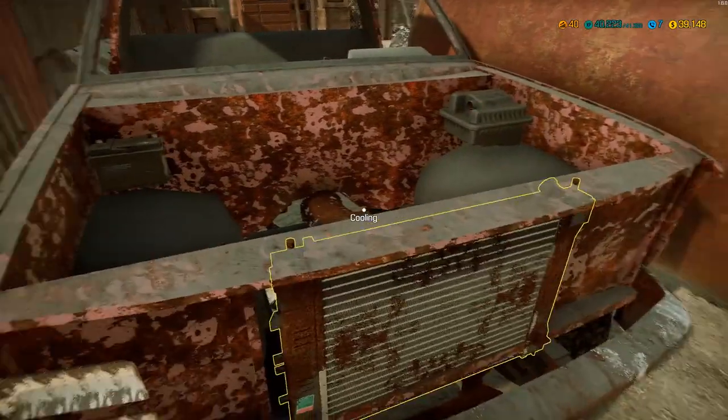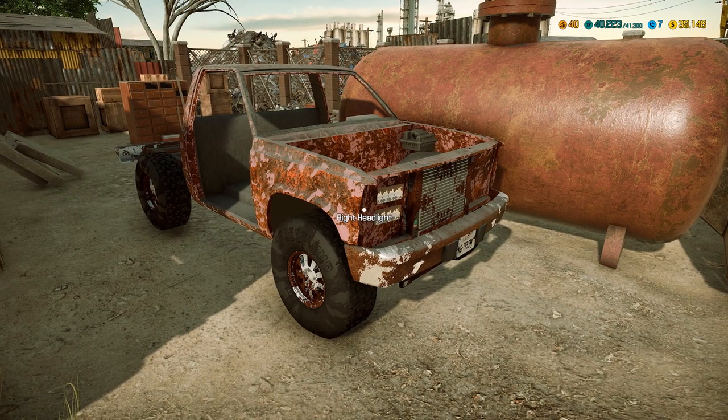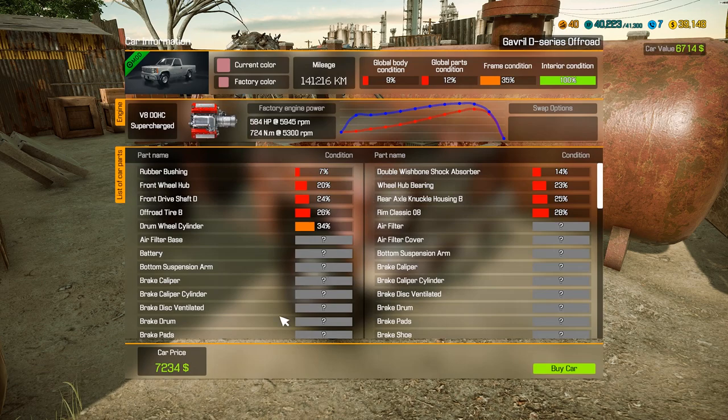Okay, it has an engine block in it. This is part of a mod I put in the game — the Gabriel D. Then there's a Gabriel T-Series which is a semi truck, so that will be one of the things I'm trying to find too while we're out here at these junkyard finds.